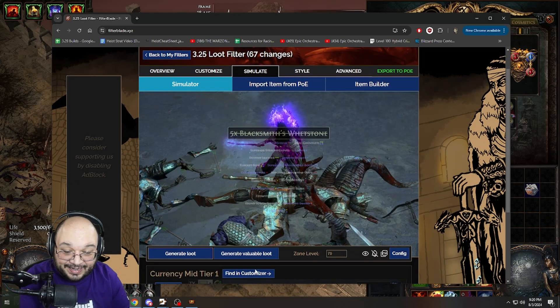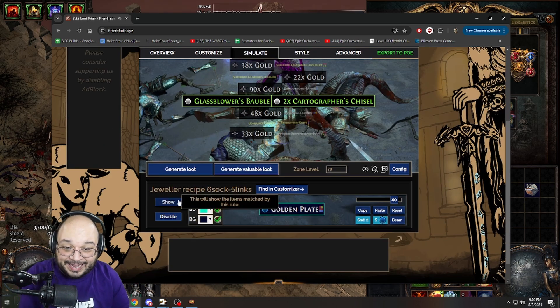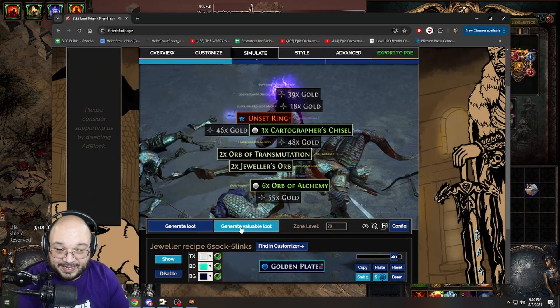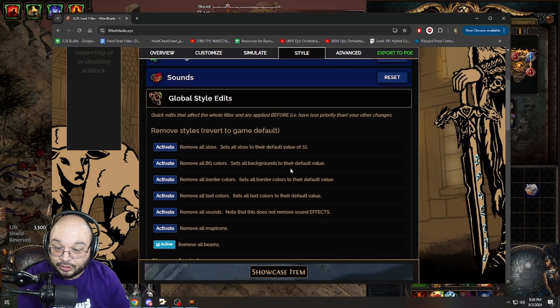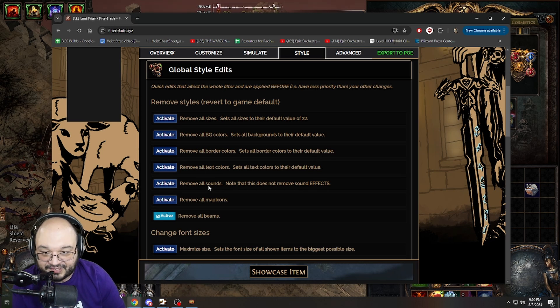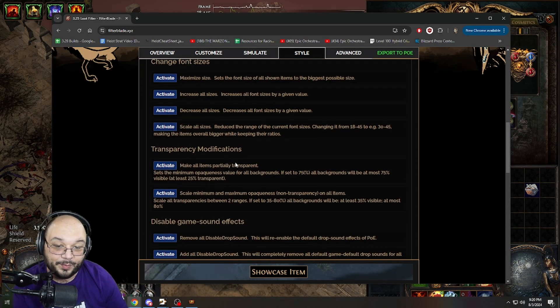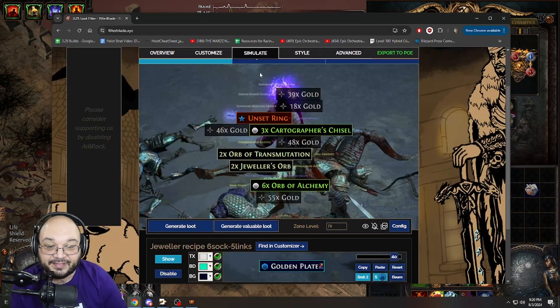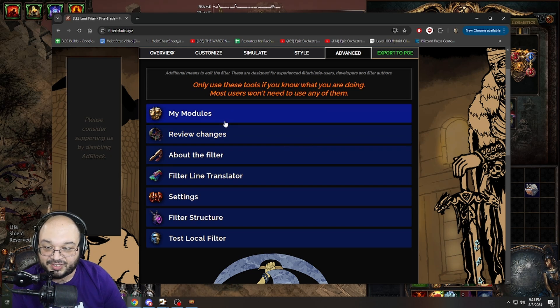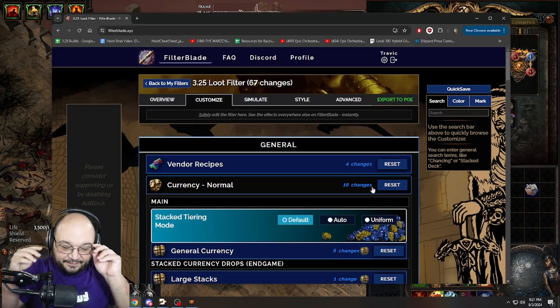Get Orbs of Fusing out of there — gone. You can generate regular loot or valuable loot, and remove anything you don't want. Under Global Styles you can remove all sounds, remove all background colors, all text, maximize all sizes. Personally, I shut off all beams — I felt beams were just a little too much and kind of ruined everything. I encourage you to go in and really explore.